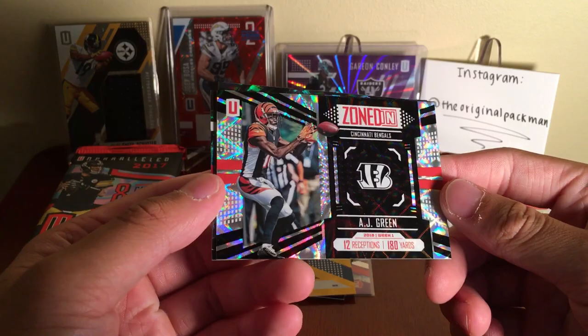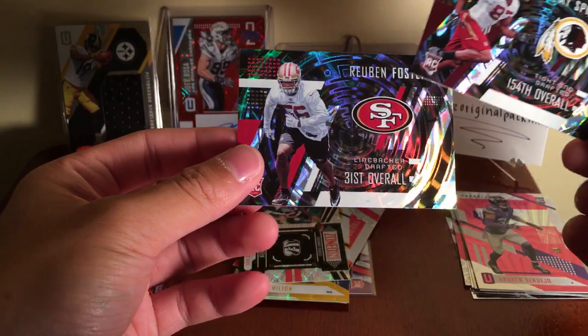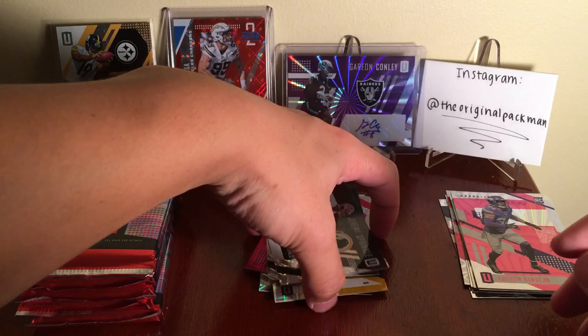AJ Green — Zoned In: 12 receptions, 180 yards. Got a Jeremy Sprinkle, 154th overall pick, and Reuben Foster 31st overall. Pack 2 down.